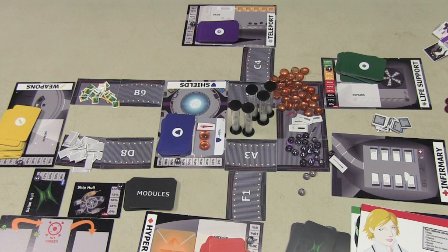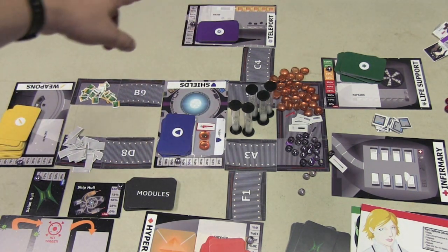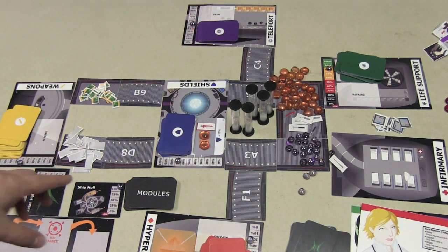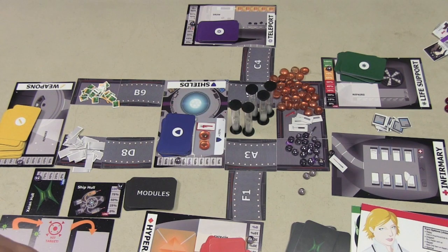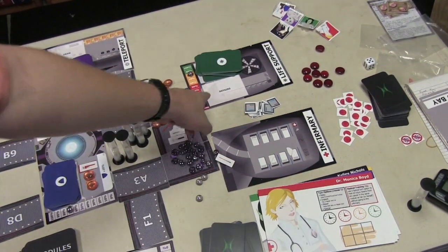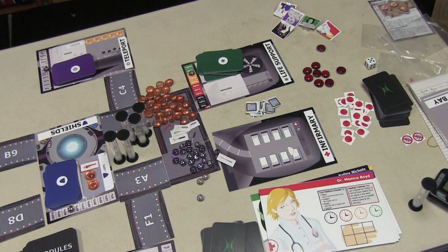Players will be running around the board, grabbing different materials, and taking them to the teleport station. They can add energy to the teleport section, which allows them to teleport materials to the rooms they need. If players get damaged, they'll have to go to the infirmary. They always have to keep an eye on life support, because if it gets down to zero, players will lose.